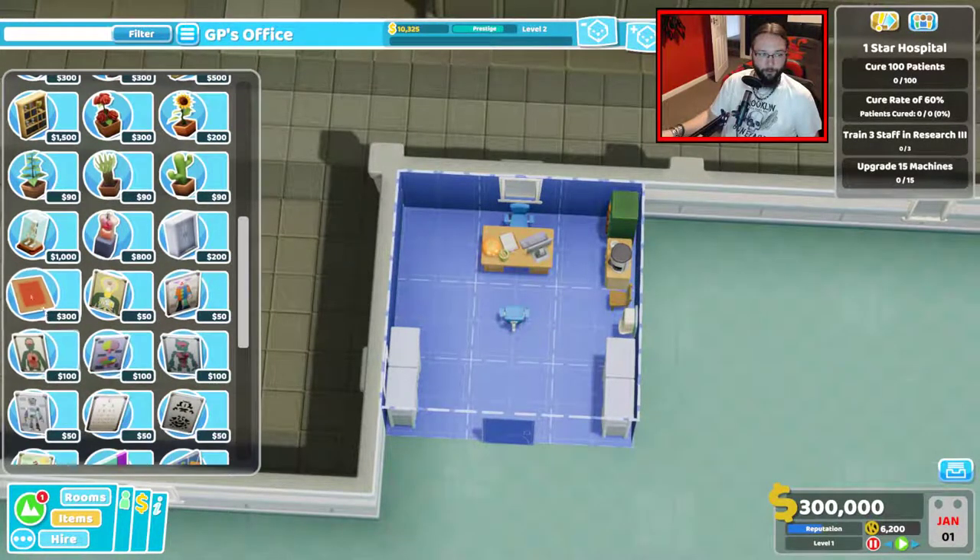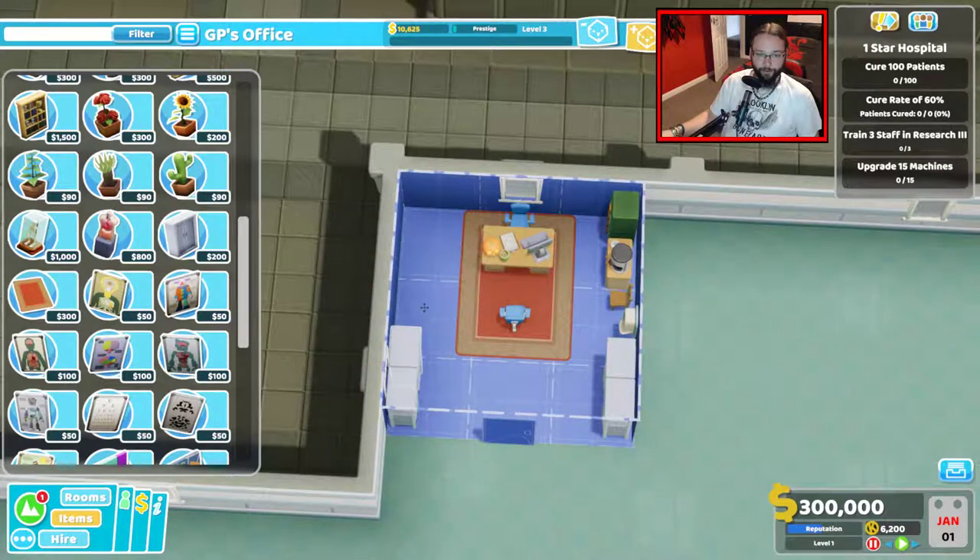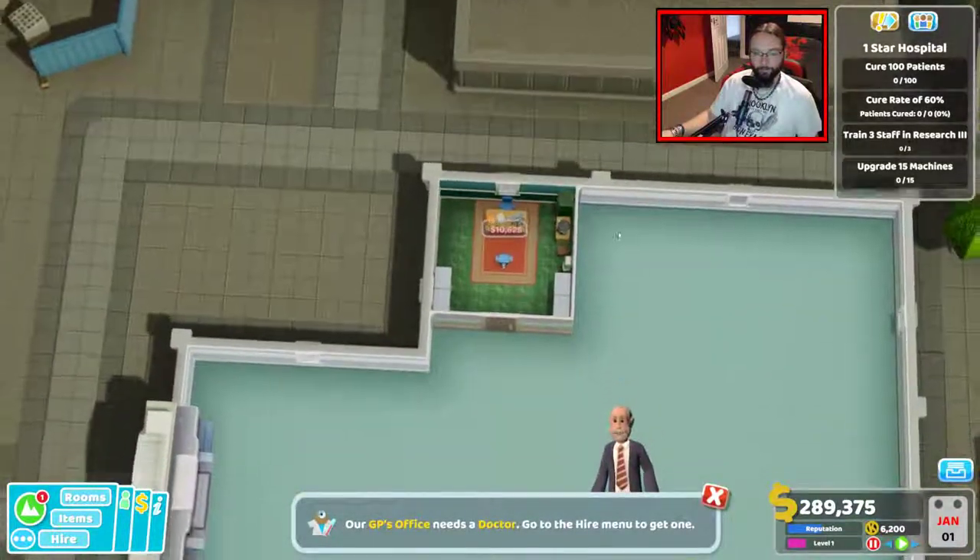How about a rug? I always like my GP's offices with a rug, even though we didn't get them in the last place. And then later on, I can get these cabinets all the way up that wall. So, that'll do for now.